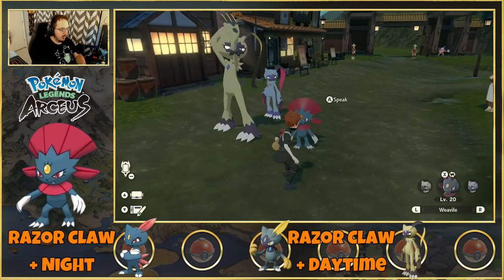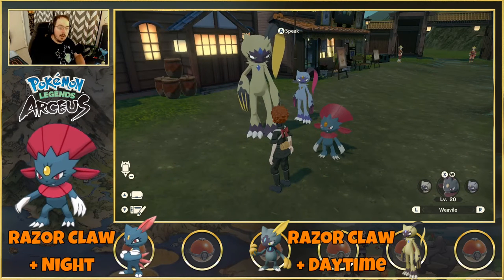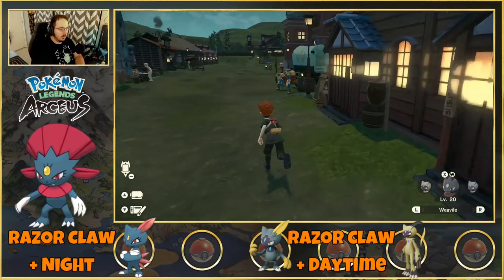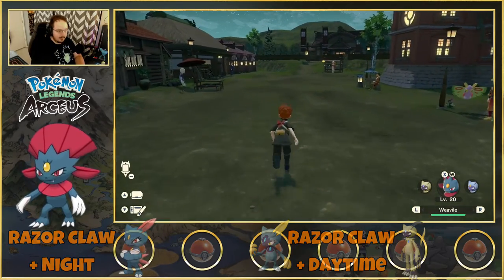So there are all of the possible Sneasle evolutions. For Weavile it has to be at night with the Johto one, which you can find in a space-time distortion in the Fieldlands. The Hisuian one you can find in the wild in the Icelands, which gives you Sneasler. Razor Claw is used for both, and you can get it right over here in the village, nice and easy.